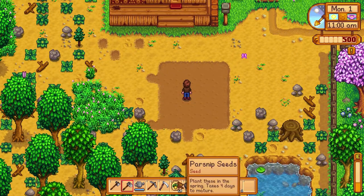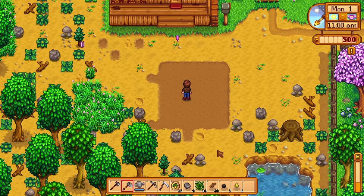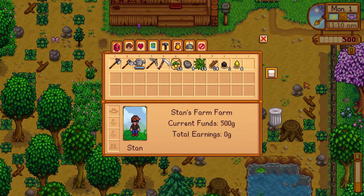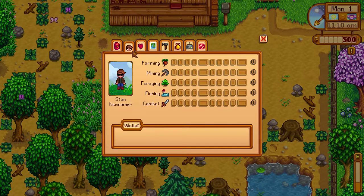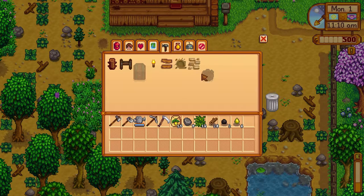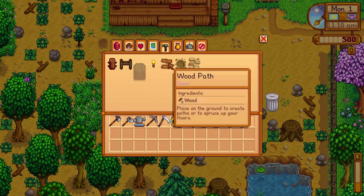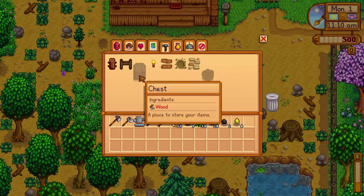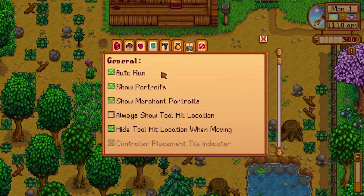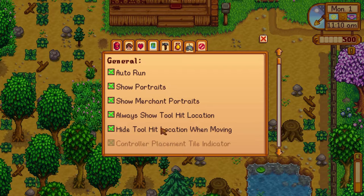Let's check the parsnip seeds — 'plant this in the spring, takes four days to mature.' It's Monday. Current funds, skills — we don't have any yet. The map, crafting — we can craft a wooden path, torches, a gate, cobblestone path, campfire, chest, and a bunch of other stuff. Collection options too.